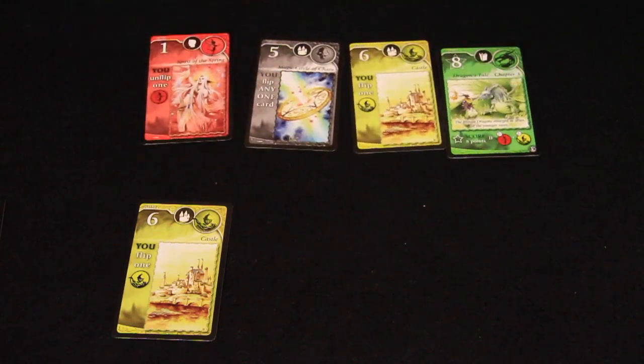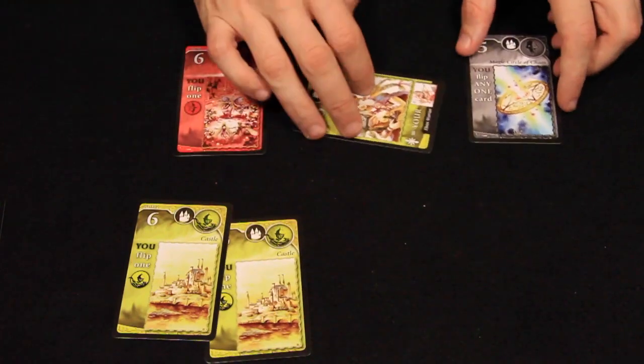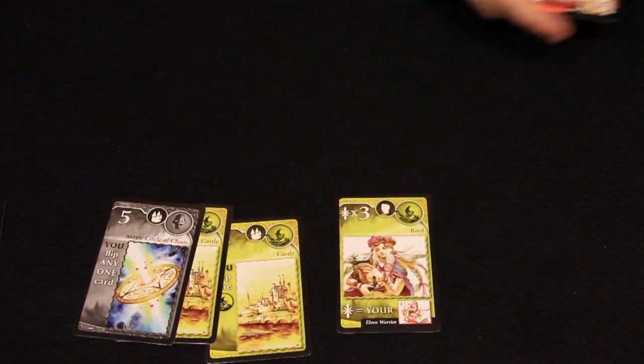Each player then picks up the 4 cards they were passed, chooses 1 of those, and passes the remaining 3. This continues until all the packs of cards have been drained and all players have built a 5 card hand.